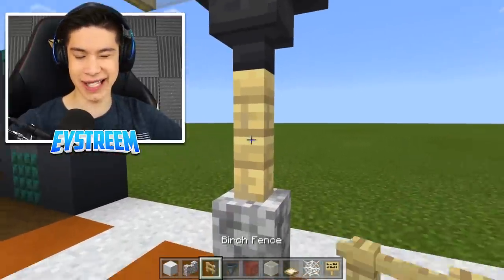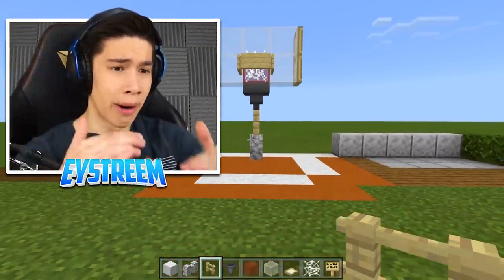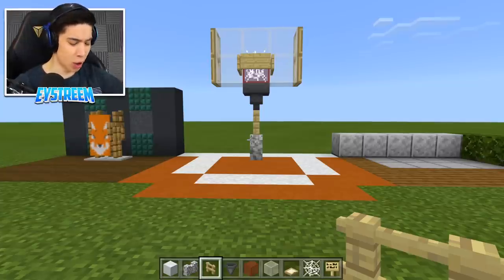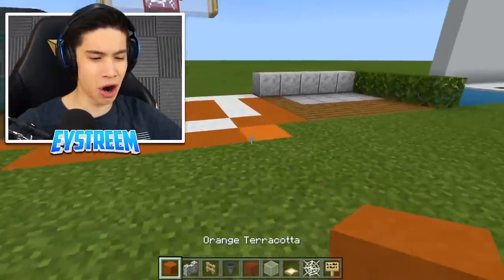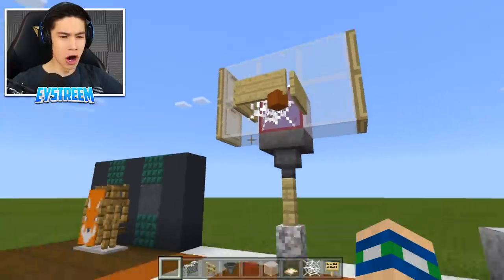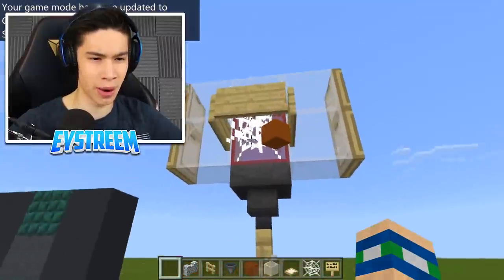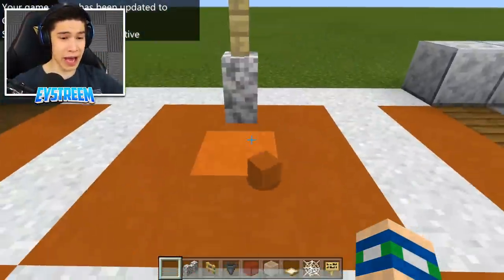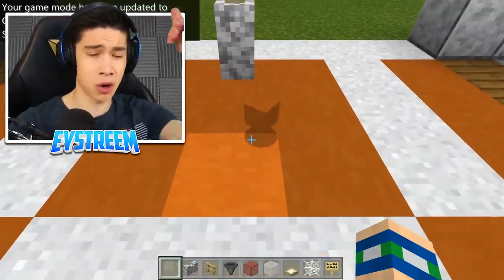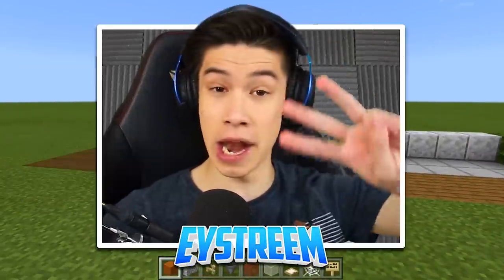Personally I like to make this one block higher by using two birch fences instead of one, but the reason we've made it one block lower is because at two blocks high you can't reach it to play basketball. However, if you imagine this orange terracotta block is your basketball, at this height you can actually jump and score! It actually works — you chuck your block straight in and it falls inside the net and eventually falls through, just like a real basketball.